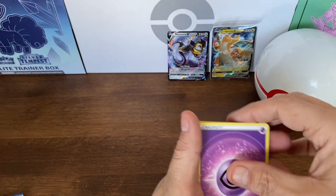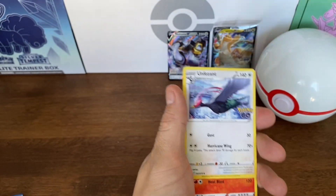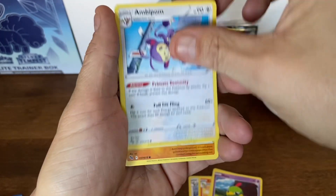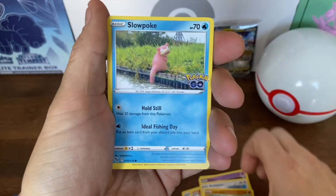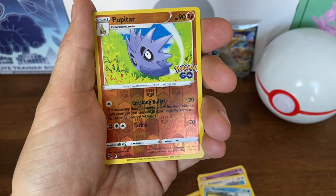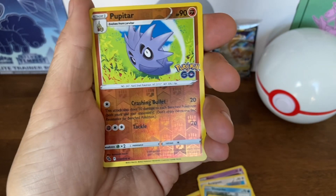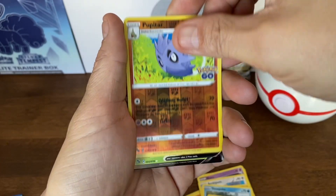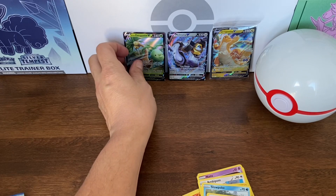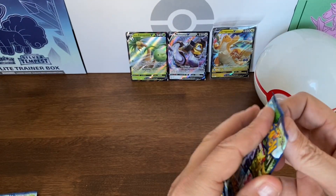Here's another energy buddy. We have a reverse holo. Do you think we have a hit? What are your predictions? No hits? You think we got a hit? I think we have a hit. We got a bingo - bingo! Exeggutor V, that's awesome guys! We got two V cards!